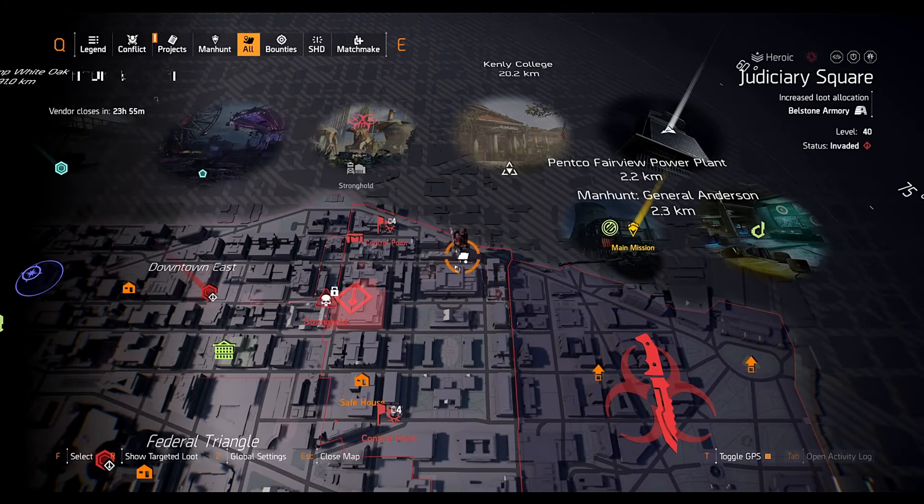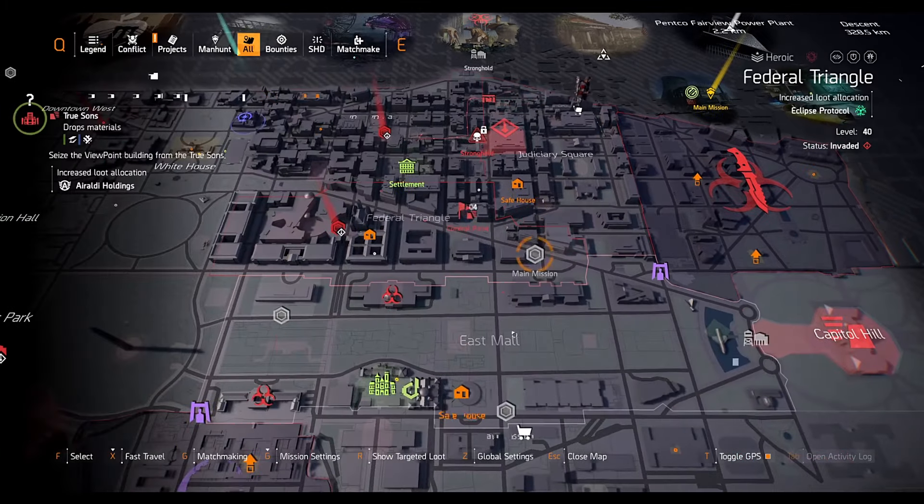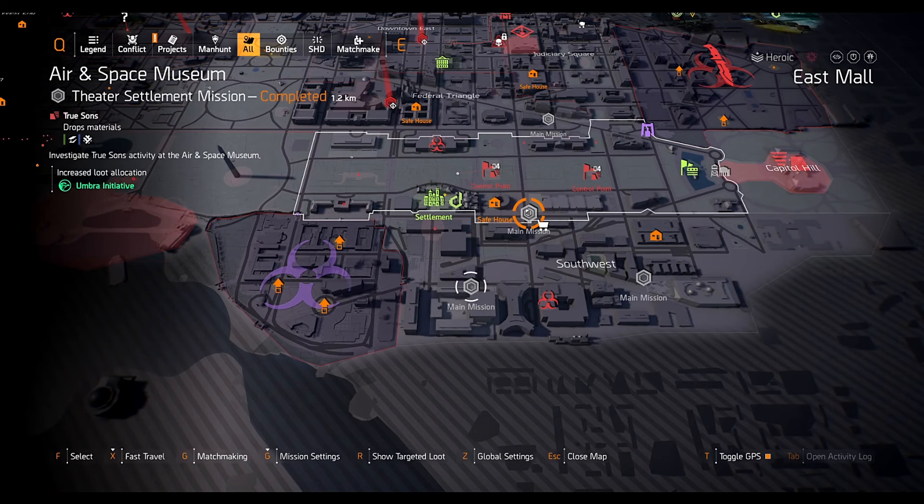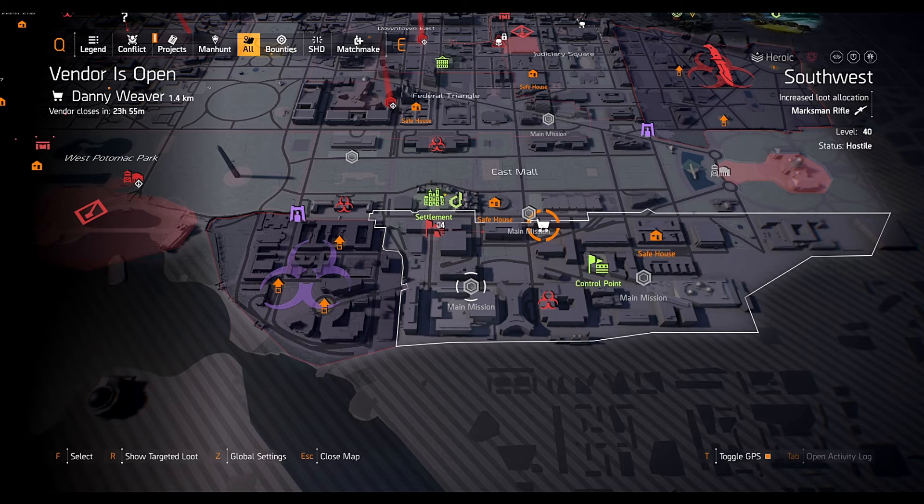As for Danny, he is located over here at the southwest area, basically opposite to the Air and Space Museum mission. Just fast travel there and the opposite building is available downstairs.